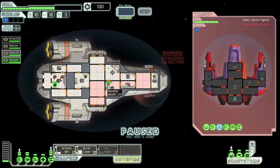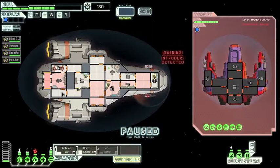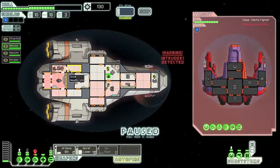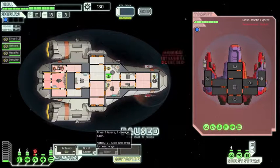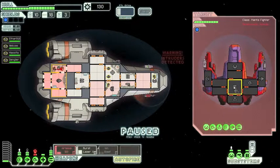Unfortunately, we've got absolutely no door systems, so they'll just basically walk rampantly around on the ship. I'll try to drain them of oxygen. Now they're shooting us, so let's destroy their oxygen.